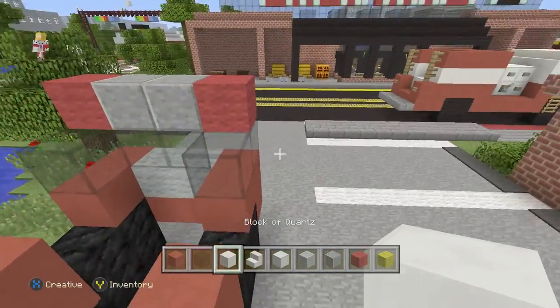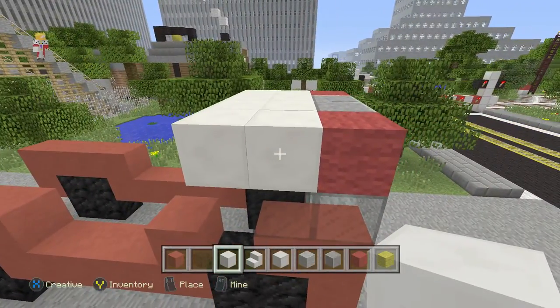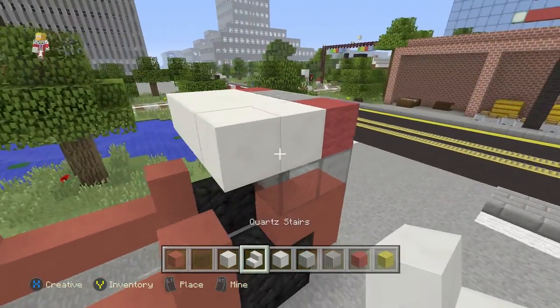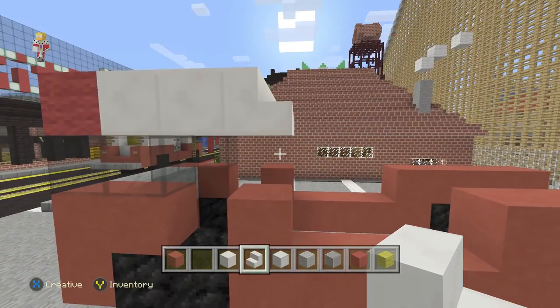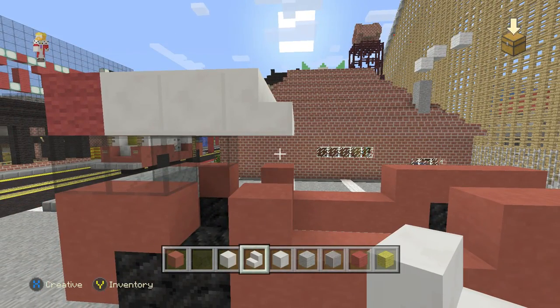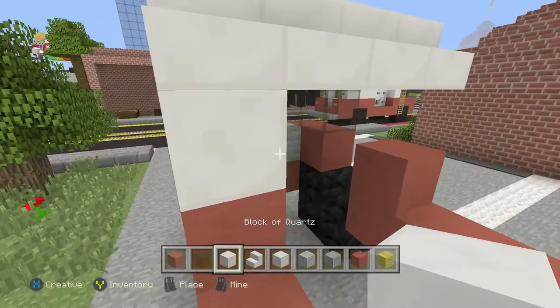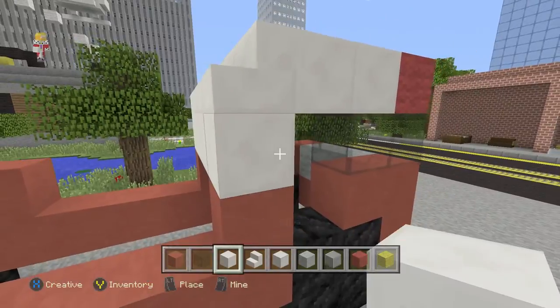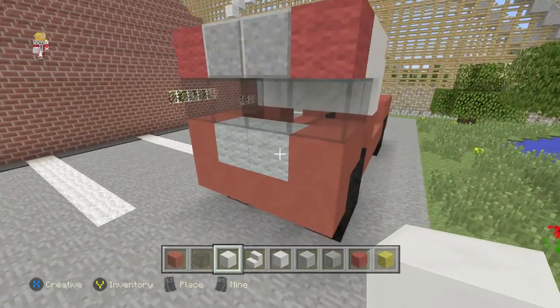Take your quartz now, one, two rows fully back. You're going to add stairs behind those and then drop it down the one with the quartz like so. You can see how the shape is coming out now.